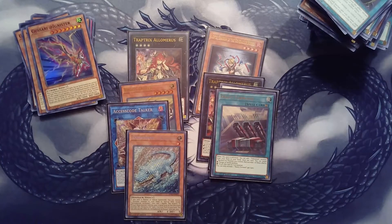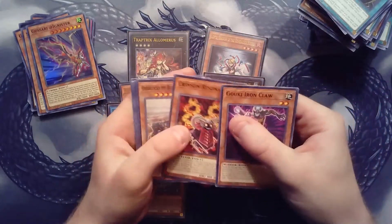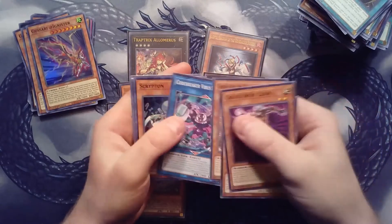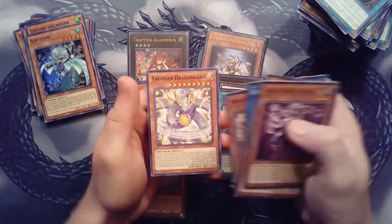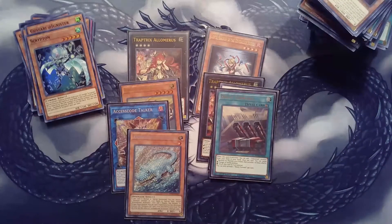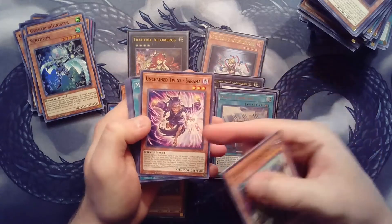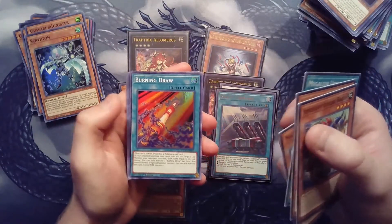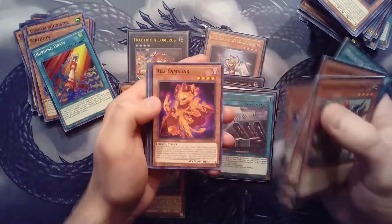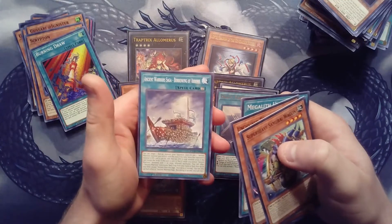All right guys, last ten packs - let's get into them! Maybe we can pull a starlight rare - that would be insane. If we do manage to pull that I will freak out. We have Iron Claw, Crimson Rexinator, the ship, another Scripton, Magical Hound, King Beast Barbaros, Bluebeard, and Thunder Dragon Lord. Super Heavy Wagon, Unchained Twin Sarama, Megalith Unformed, Princess, burning draw super - new card - Parallelseize, Red Familiar, Nemesis, and Ancient Warrior Saga Burrowing of Arrows.